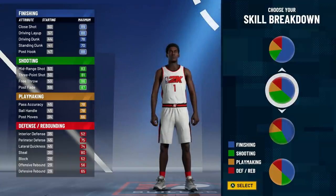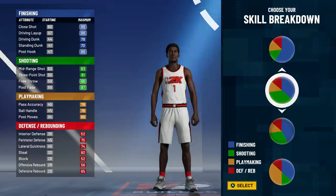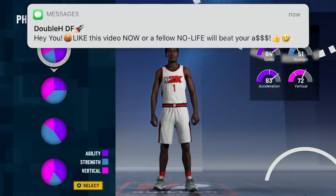I don't need Hall of Fame shooting badges because last year the only reason I needed them was to get Hall of Fame Quick Draw. This year there's no Quick Draw — there's a custom jump shot speed, so I'll get that fastest jump shot either way. That means I can put my shooting down a little and put attribute points somewhere else. This pie chart is so underrated.